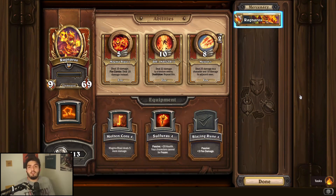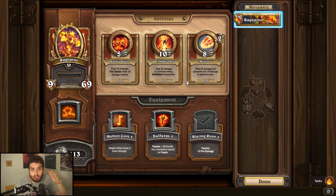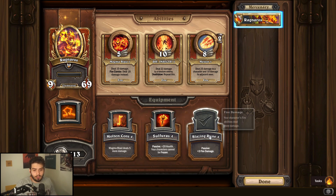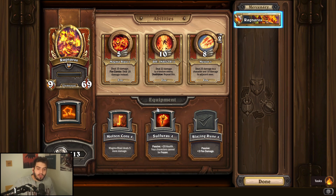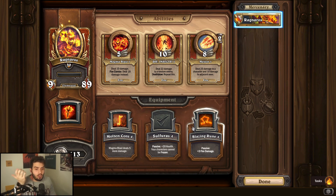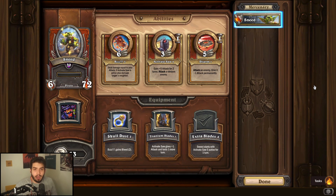Ragnaros gets a 3.5 out of five overall, but in PvE he's basically a ten out of five — Die Insects basically clears everything with Baron Geddon and Antonidas. For leveling abilities, Meteor is great if you're bringing Rag off the bench; if starting on the field, Magma Blast or Die Insects depending on your comp. Every single one of his abilities is good, so you can't really go wrong. For equipment, it's between Sulfurous and Blazing Rune — skip the third option. Blazing Rune works with all abilities and is better overall, while Sulfurous gives Rag more health which is also nice.